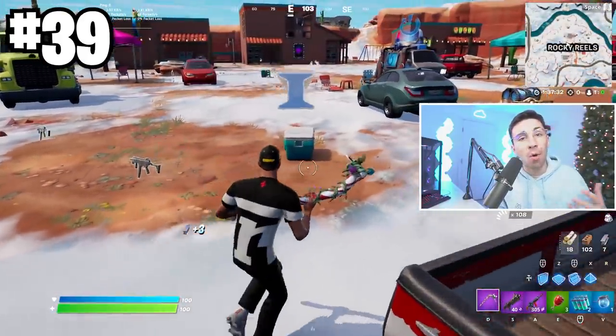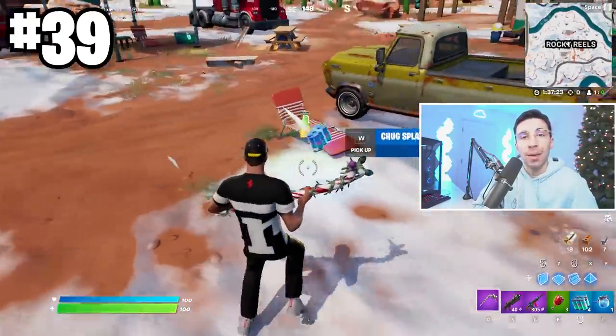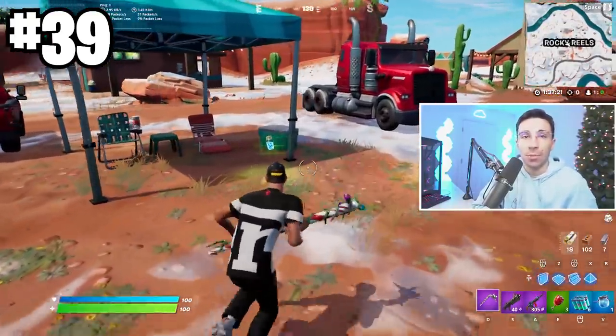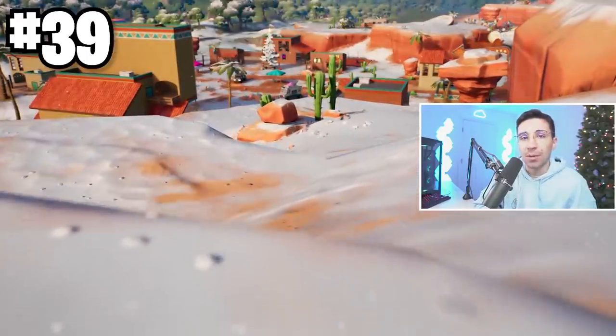Here's why you always loot the random coolers around the map: it's guaranteed heals. Make sure when you do see these things, you just smack them once with your pickaxe and don't search them — it's way faster. Most of the time you get the guzzle juice, whatever it's called, but usually it always comes with chug splash.